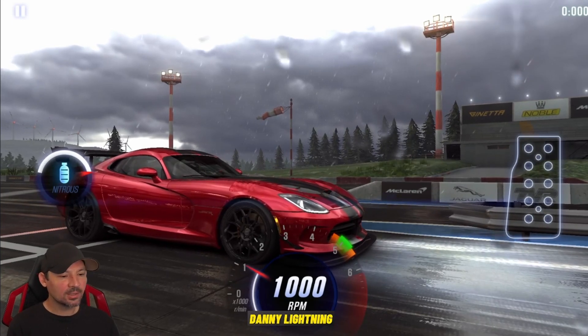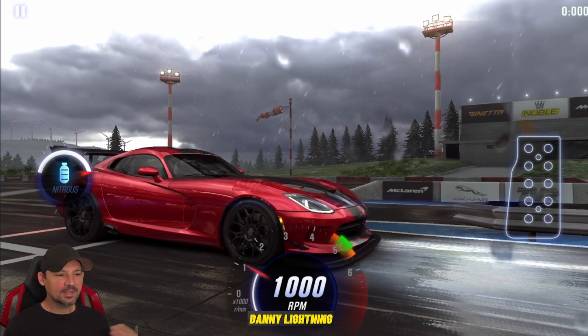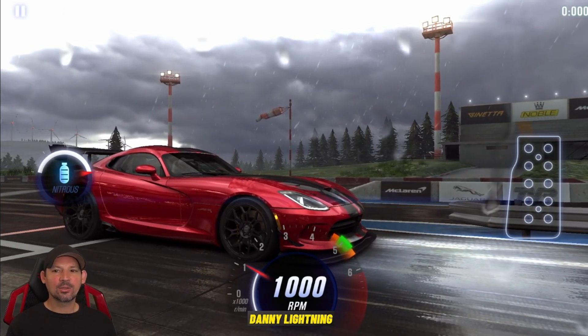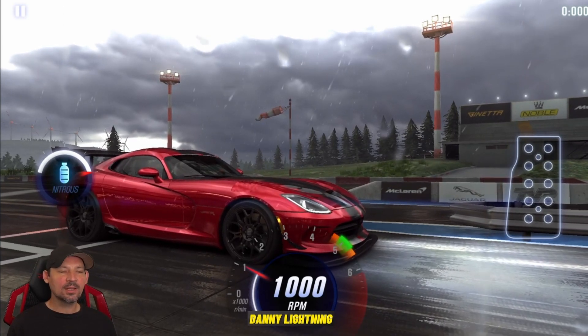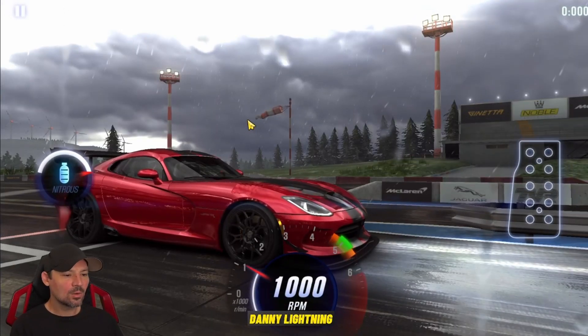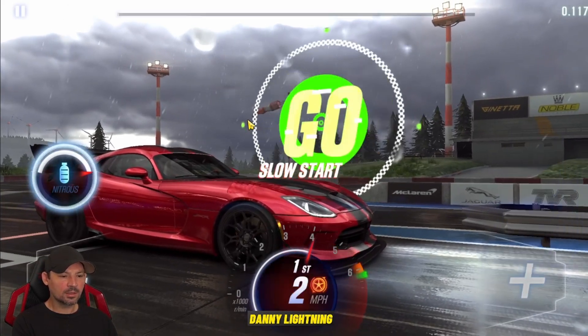To drive this car, what you're going to do is let go of the gas right at number one to launch. A split second after you launch, you're going to hit your Nitrous. Try and get all perfect shifts after that. This car will run 11.793 if you get a perfect run. So let's go do it — 3, 2, 1, go, Nitrous.